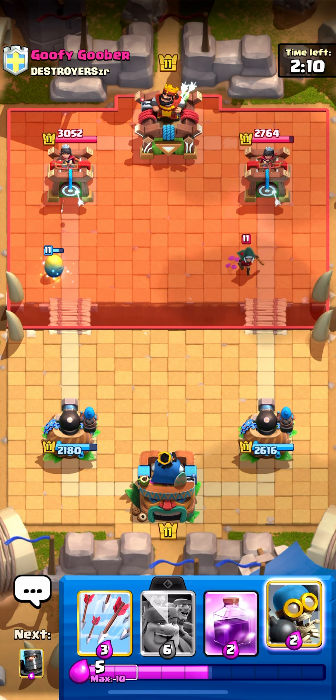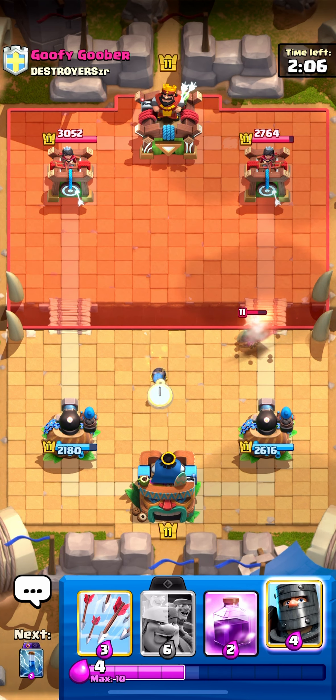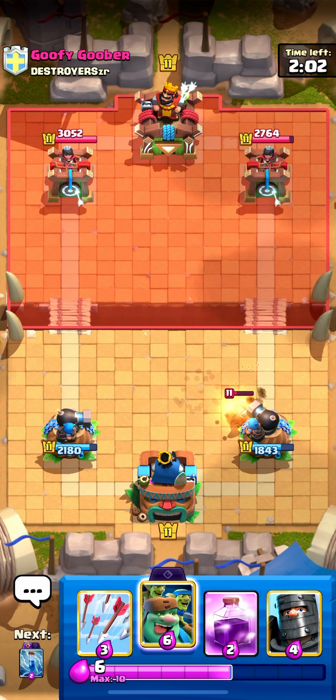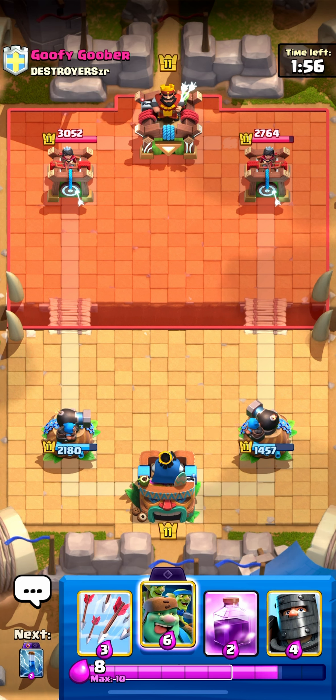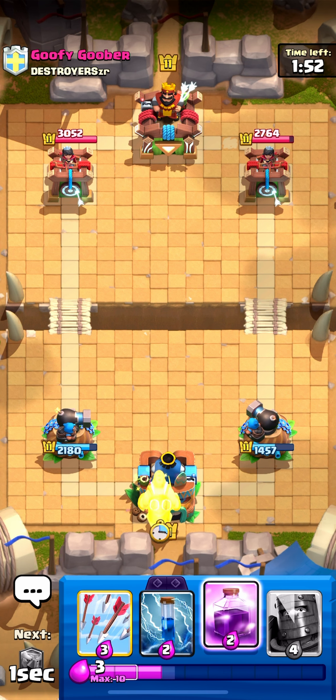My prince doesn't get any hits — he stands around the bandit, that kind of sucks. I'll bomb right here; the bandit will get hit by both cannoneers and it doesn't take any damage because it's charging up. That's so nice for me — although it's all right.